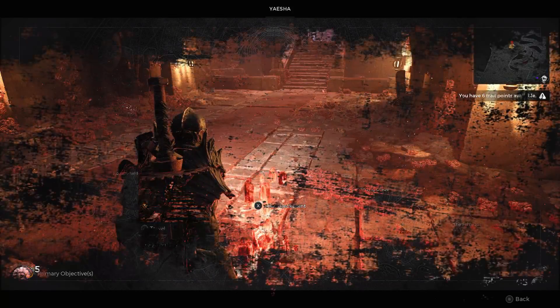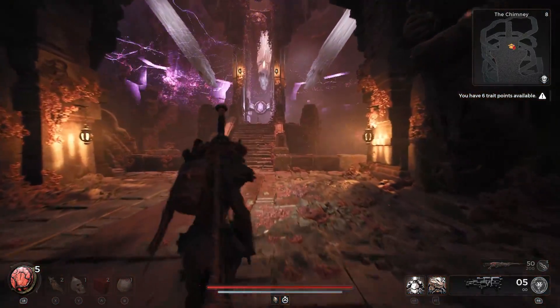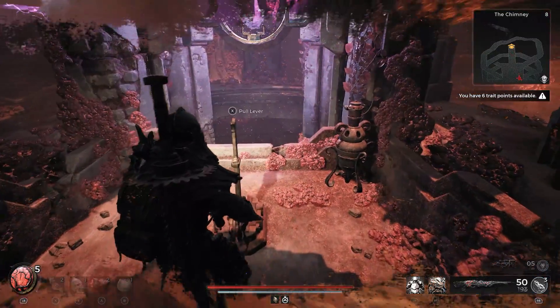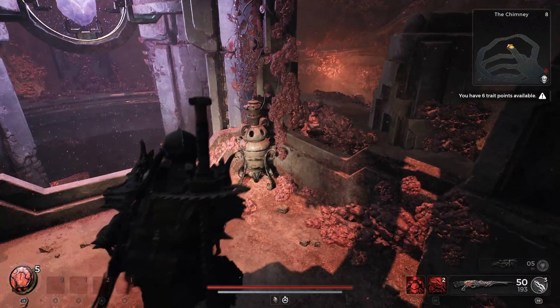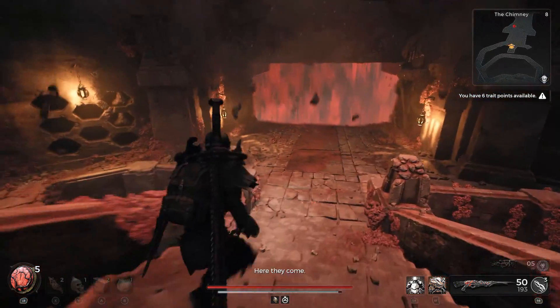The first thing you're going to have to do is go over to Yeisha and then spawn in at the chimney. You're going to need to make your way all the way to the very last part of this instance where you'll be completing this event, seeing you run down a spiral-type ramp in order to make it to the end.